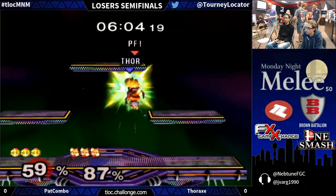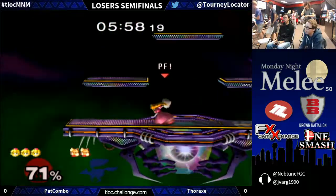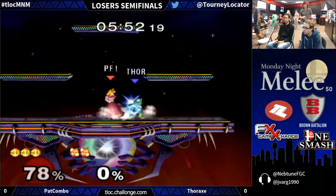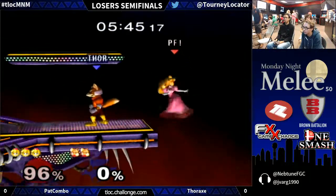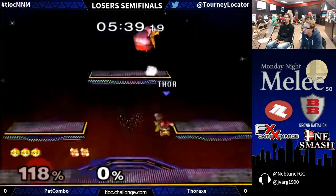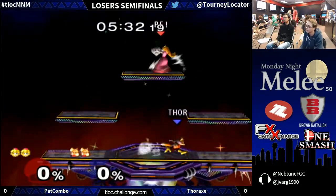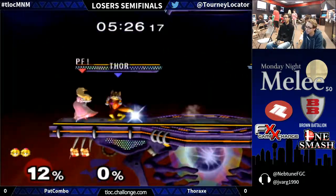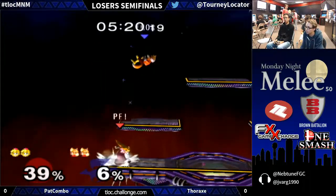Barely avoiding the space with that nair. A little bit of an aerial trade there — Thorax connecting with the up air, spacing himself. But really smart from Pat and a bit of a flub from Thorax as he was trying to find a nice angle instead of using the Firefox. Down a stock once again — this is tough for Thorax. Peach is really solid when it comes to trading when you're ahead. When I play this matchup I try to take as little risk as possible. I don't ever really want to overextend. I'm going to go mostly for the guaranteed stuff. Once I start conditioning them to start wanting to shield, the throw game can start opening up a bit more.